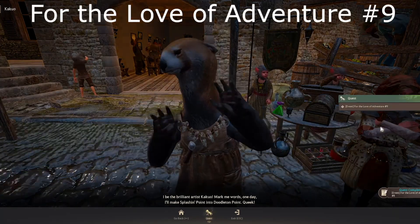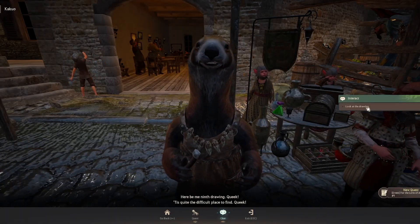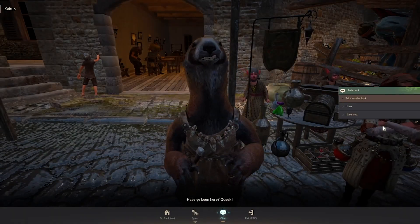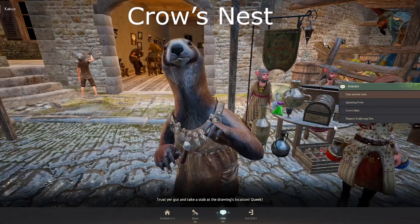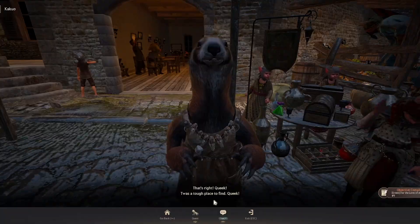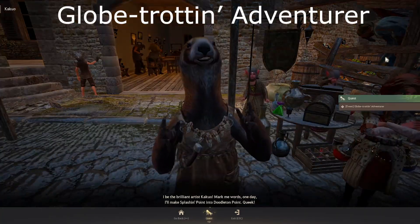Quest Number Nine: For the Love of Adventure Number Nine. Continue and accept. Chat, look at the drawing, exit. Press R, chat with him again — the answer is 'I have not.' Continue, next chat — the correct answer is Crow's Nest. Next, continue and confirm.